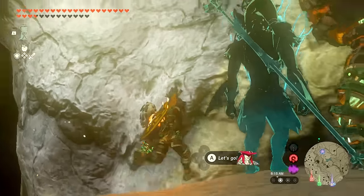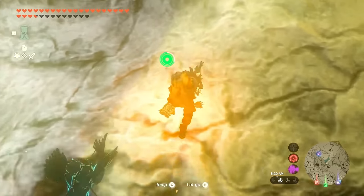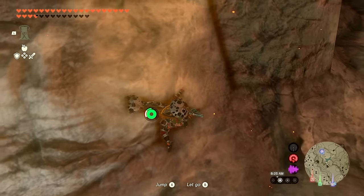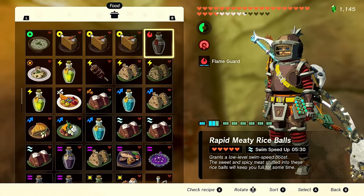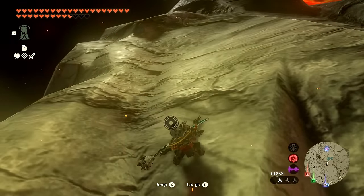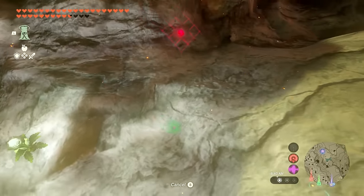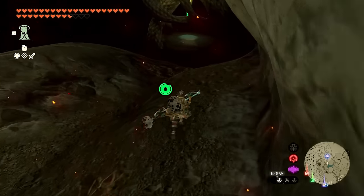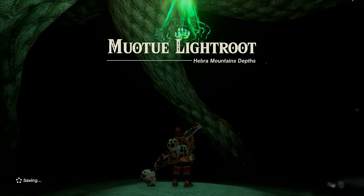It has to be above me — if I were standing below it'd be under me, so it must be above. Not equipping anything that will burn up in the fire. Can I climb this? I can actually climb it — wow! Eating food to restore stamina. Jumping and climbing up — this is a lot more than I anticipated. Okay, forget it — I'm the silliest person. The light root was right here the whole time! The Muotutu Light Root.